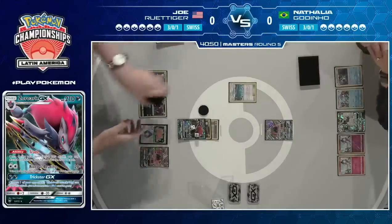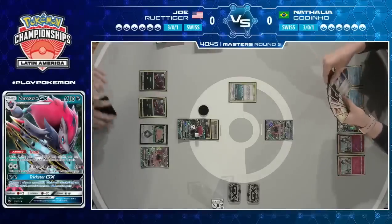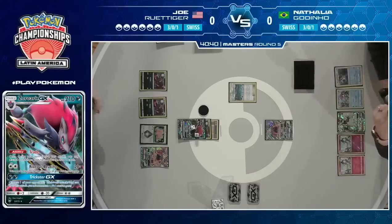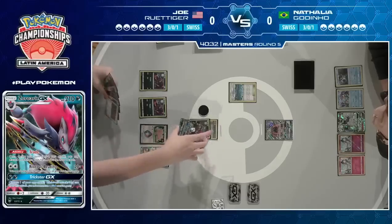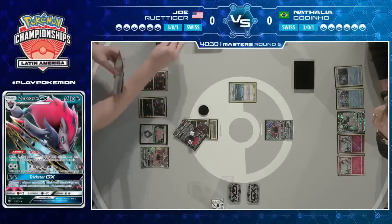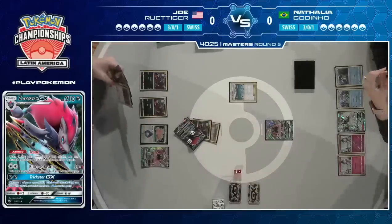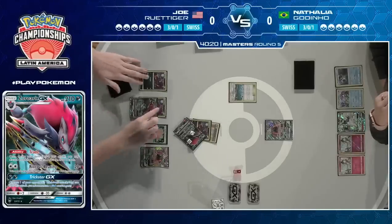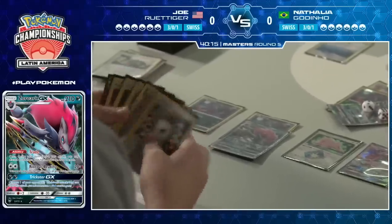Joe is obviously looking for more Zoroarks. That Ditto could also become a Magcargo for even more control over what he draws into. That's the power of this deck — we saw in round one where Ditto almost always became Alolan Muk. But this matchup, his opponent doesn't really have abilities on basics, so instead he'll get a Magcargo, which gives him a search to the top of his deck for any card he wants every turn. Ditto is incredible in every matchup — it gives you the option to use lesser-seen Stage 1 cards like Alolan Muk for the matchup you need it.